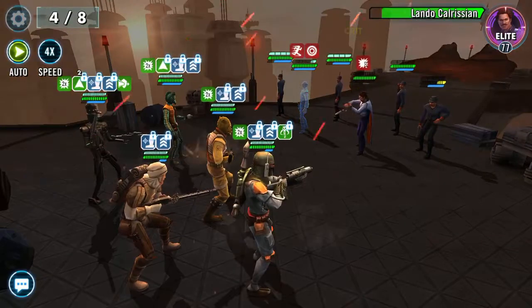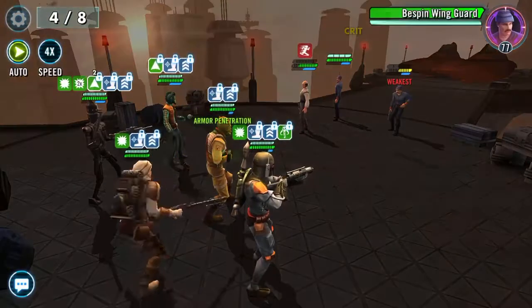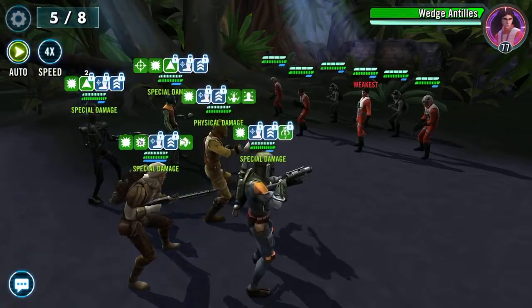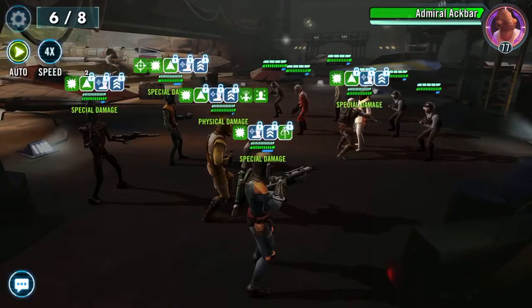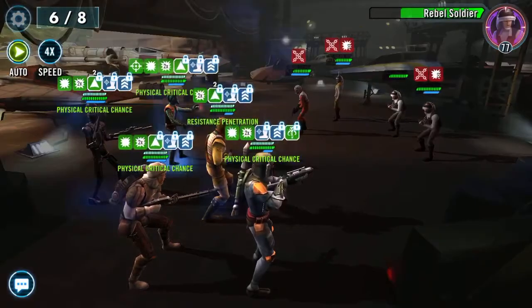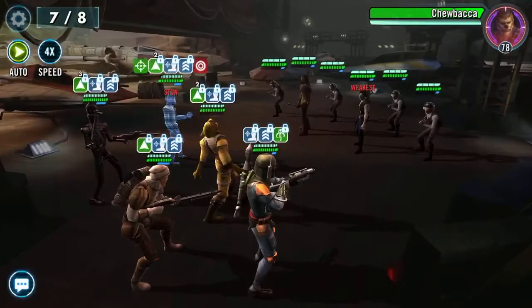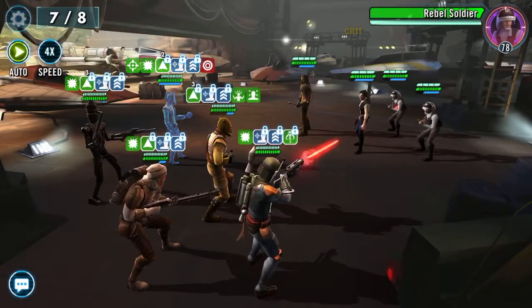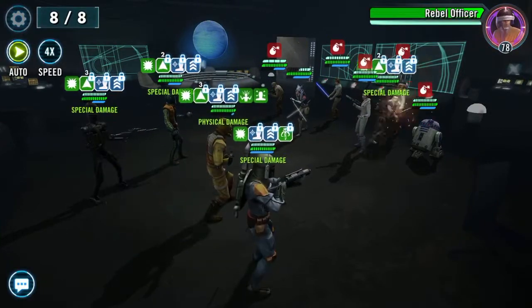This is the one where — we actually managed to get a stun on Lobot! He's normally exceptionally tanky. 64k hit from Boba — it just plays so nicely. What do they need? They need a cleanser. I can't see Cad or Zam taking that role — maybe Zam on a zeta or something. Otherwise if they were to get one it would have to be through a new character's introduction.